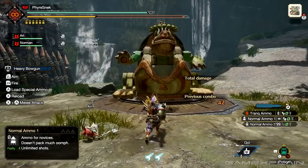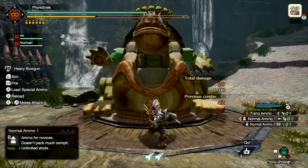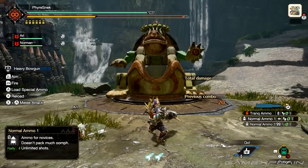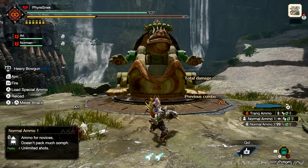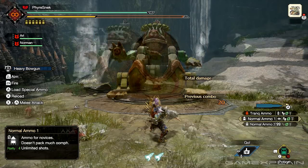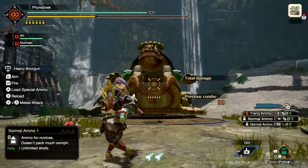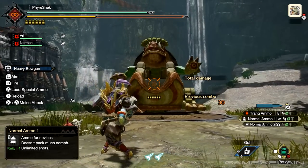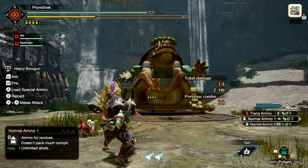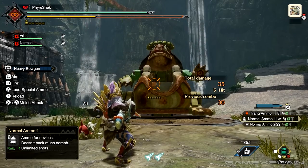When using the bowguns it's important to understand the critical distance for your shots. Every different ammo type has a critical distance. Hitting a shot at its critical distance will give the shot the most damage it can do, so try to hit all your shots at their critical distance so you don't lose out on key damage. There are two ways to tell if the shot is at its critical distance: the reticle will be orange like this, and if you land a shot at its critical distance you'll see a slight screen shake.